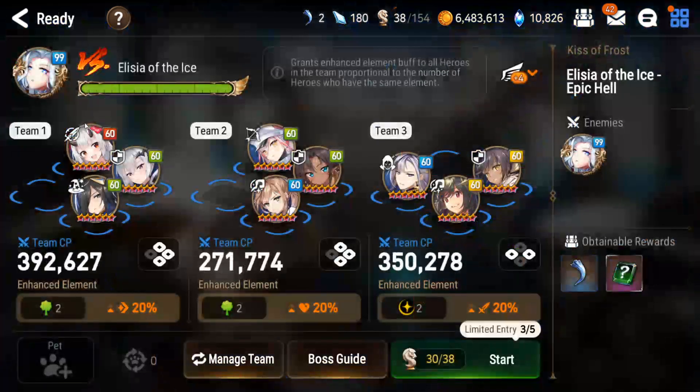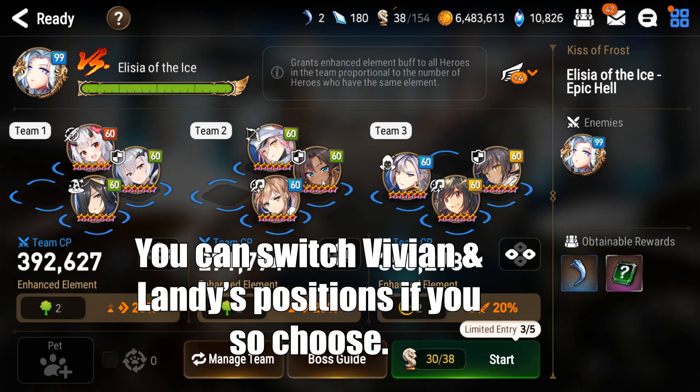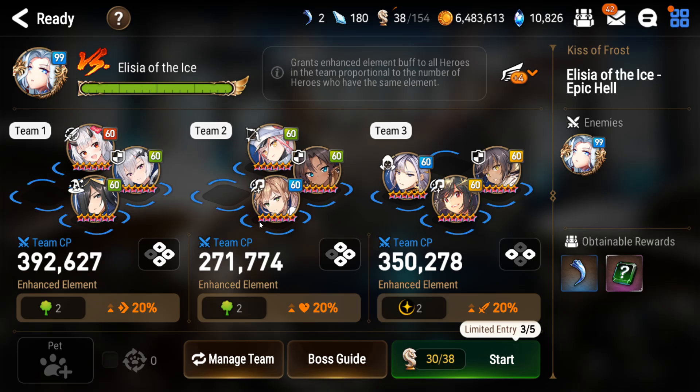So here are the three teams that I ended up playing for this. The first team — it is very important for you to have a lot of AOE characters, specifically ones that have high frequency of AOE. Holiday Yuffine is going to be the MVP here. In the second phase, you just need a defense breaker, a high damage DPS, and somebody that can provide a lot of buffs very quickly.